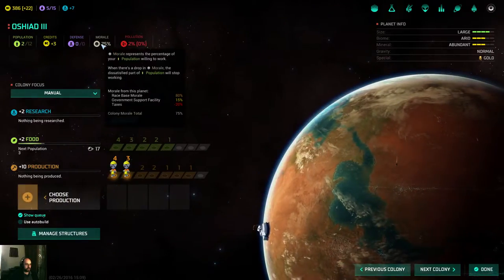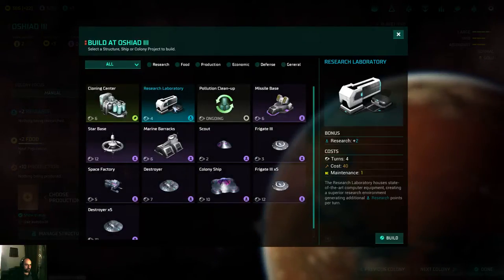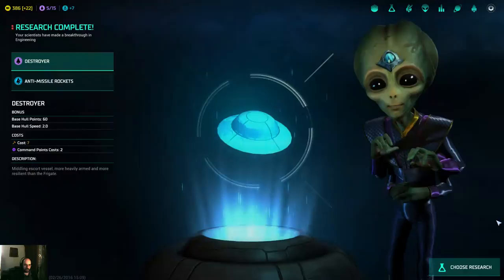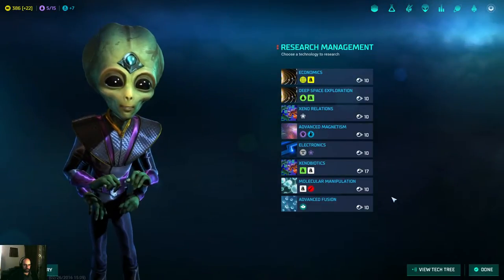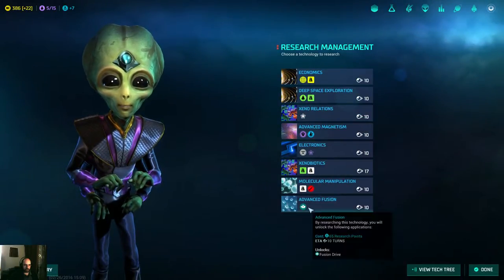Biosphere is completed — good. Let's go for Research Laboratory. Engineering Research — nice. So I got the Destroyer now. Let's go for Xeno Relations so that I can talk to them decently.